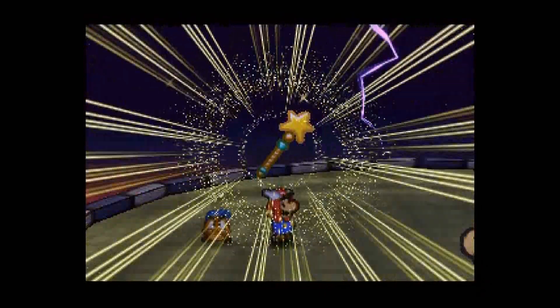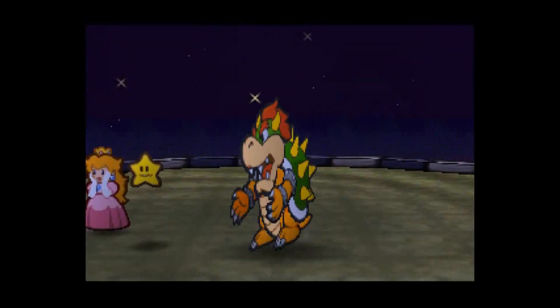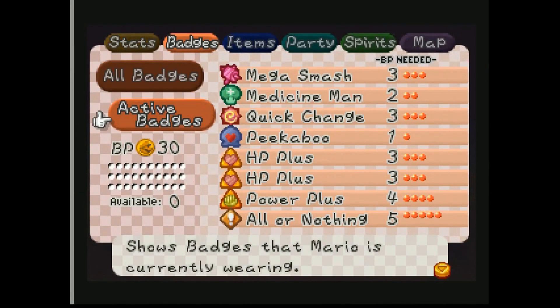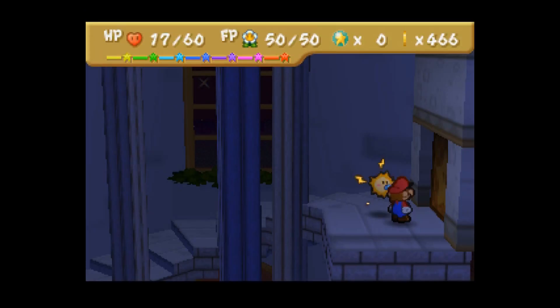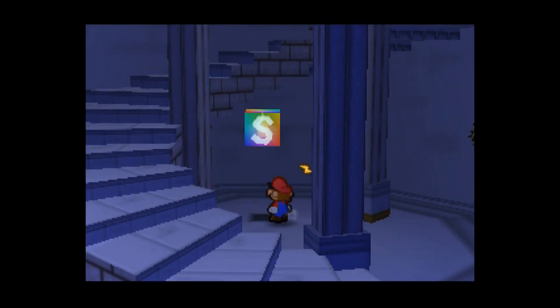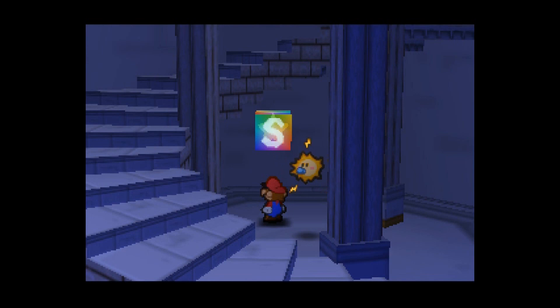Oh my fucking god. I just beat Paper Mario Master Quest Double Pain. Okay, so I beat it. We know I beat it, I just beat it. But I just want to go back — we're just loading the save state. Double Pain is on, right? It's on. It's over. I beat Double Pain. End of story, that is it. I beat the main quest of Master Quest Double Pain. Man, I can't believe it was that easy. Holy shit.